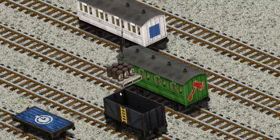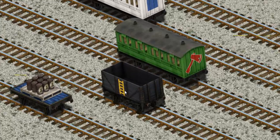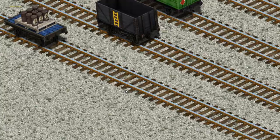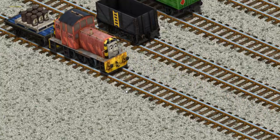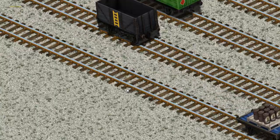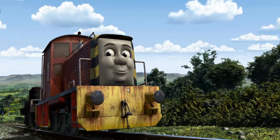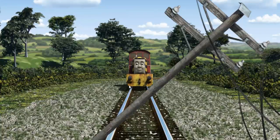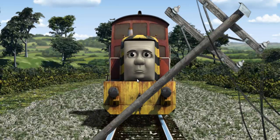Show Cranky where the blue flatbed is. Salty set out for the Sodor Search and Rescue Centre. Suddenly, Salty had to stop. He would have to go another way.